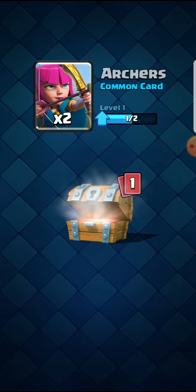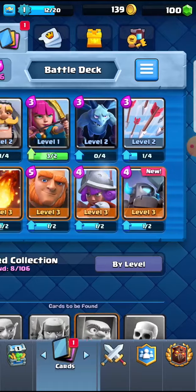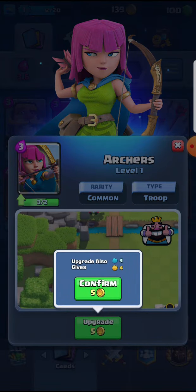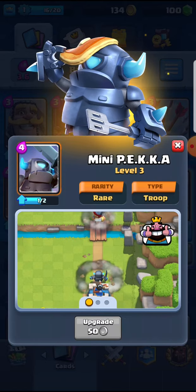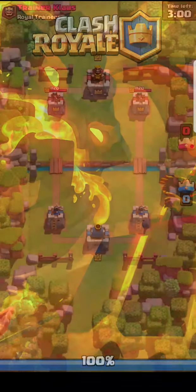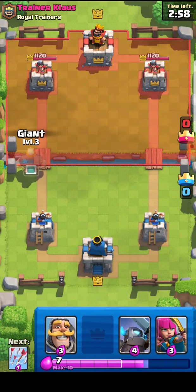I want to get at least to Arena 1 and a bit higher than that afterwards. Let's go Mini P.E.K.K.A.! Probably the best card of all. In my opinion. There he is — pancakes on his head. He likes them dank pancakes. I did not read that, and I really should have.